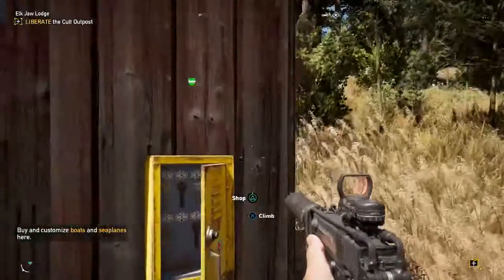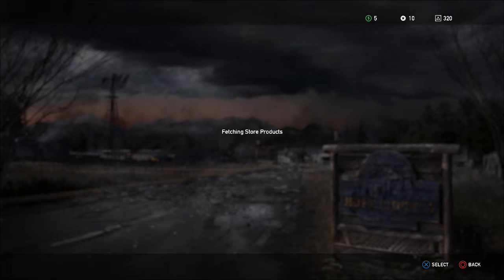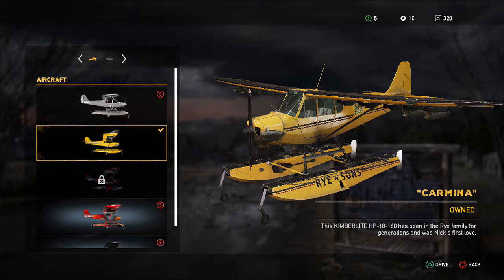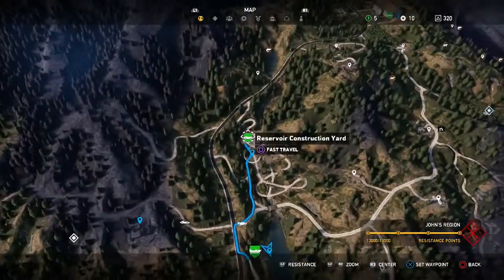We're going to drop a bomb from a plane and destroy or disable four vehicles at once. You want to come to a boathouse and go on to the little shop here, and you want to spawn this plane in. This is the plane that you get in the story mission in John's region, so you're going to get this at some point.